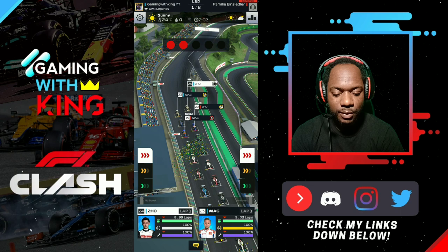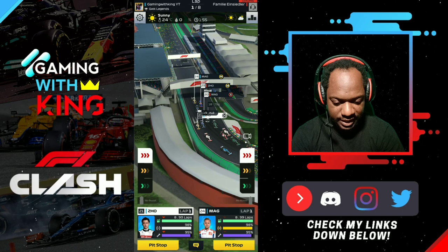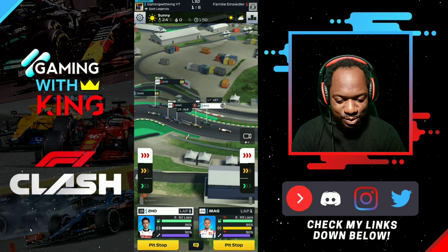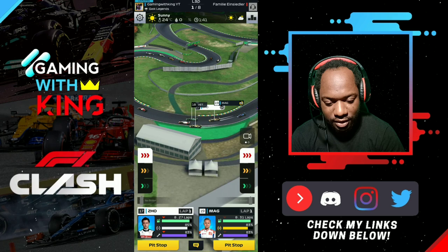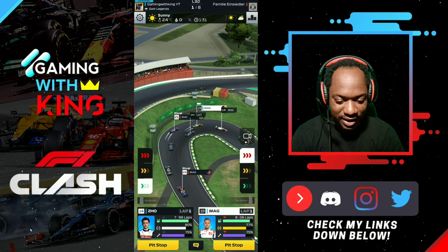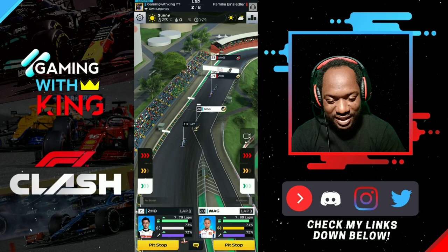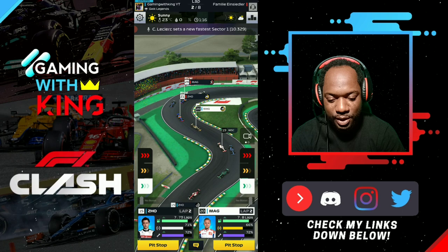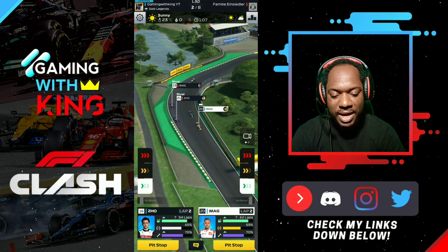The rival Kevin Magnussen goes to soft tires so he'll do three laps on those. Our Zhou tries a nice outside line — and takes it beautifully. K-Mag comes flying down trying to overtake Zhou but Zhou holds it with a great outside line. Both our drivers are now in front of both rival drivers, which is an insane position to be in. There also appears to be a team artist bug affecting the rival Zhou, slowing the rival K-Mag from overtaking.